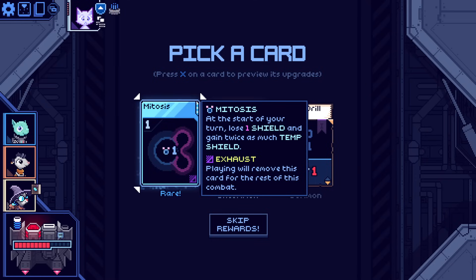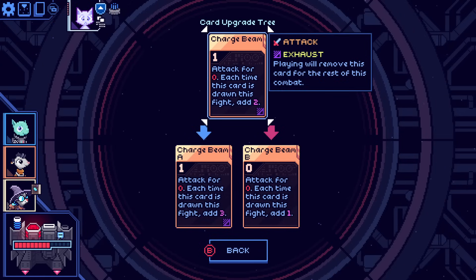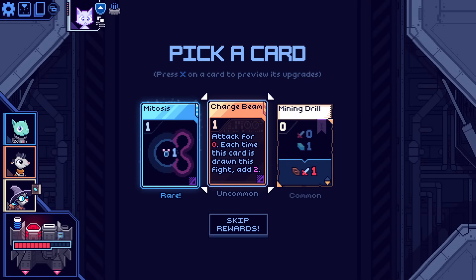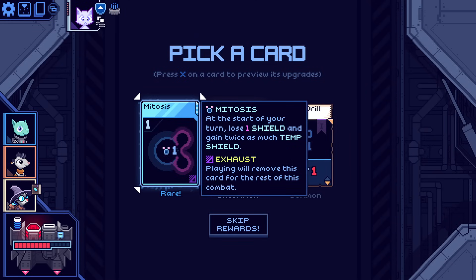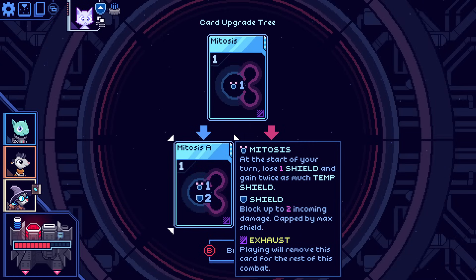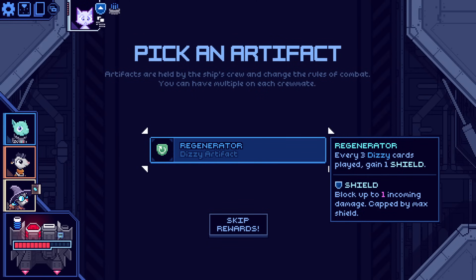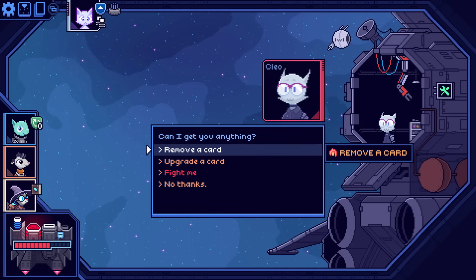Mitosis is interesting — at the start of your turn, lose one shield and gain twice as much temporary shield. So if you can keep gaining regular shield, it's doubly efficient. I actually like that card quite a lot. Charge beam — attack for zero, each time this card is drawn this fight add two. I think these cards are often a bit of a trap. It sounds cool — in theory infinite power — but you've got to draw it and not play it, which is like a curse. And then even when it does get up to power, it's just one time. I can have mitosis — that gives you like a little starter pack. If you don't have any shield it still works. Every three DZ cards, play with one shield — hey, that fits perfectly with what I just took.